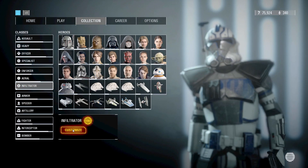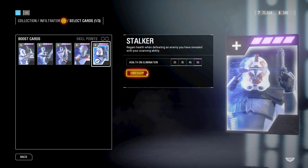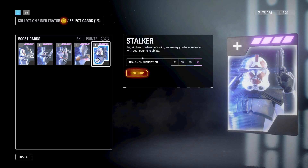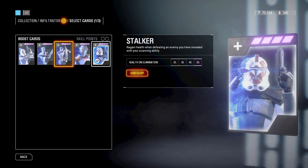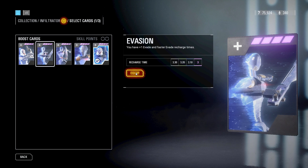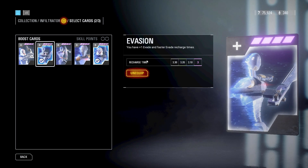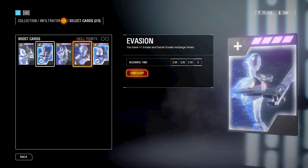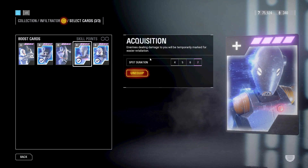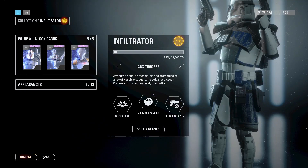Next up, we have the Infiltrator class. The first star card you should equip is Stalker, which will grant you health on kill if you're in the Heat Sensor ability — that's very useful because you're seeking out enemies in that ability, and if you can get kills, you'll get health. The next star card you should equip is Evade, which will grant you an extra dodge. This is so important because as an Infiltrator you have a little bit lower health, and this will help you survive longer. The last star card you should equip is Acquisition, which is super helpful because it will mark enemies on your screen, so people won't get free hits on you and you'll be able to hunt them down.